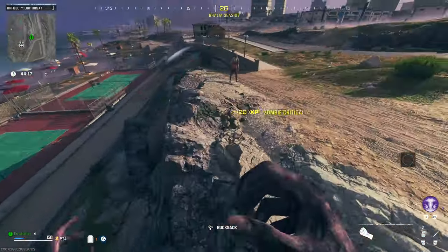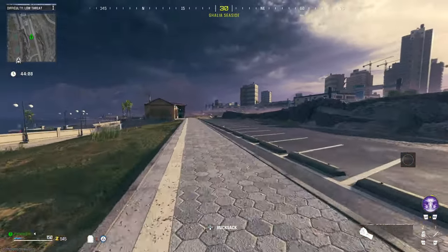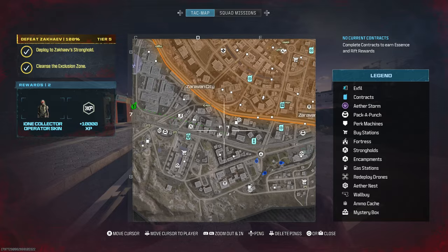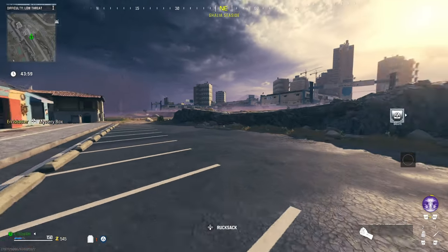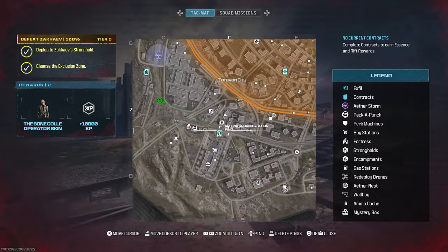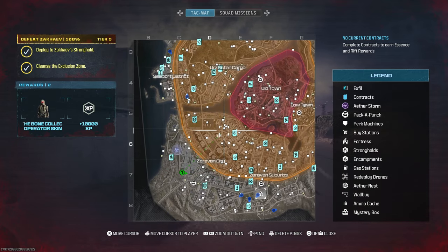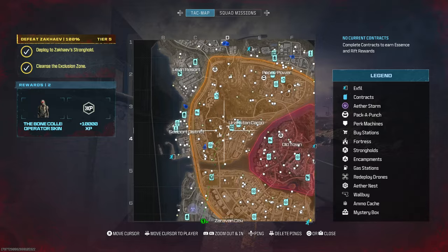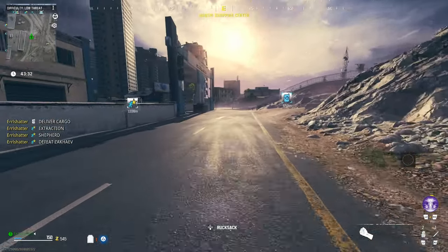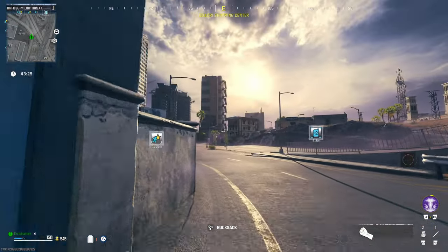We do have throwing knives, so we will be able to take out some of these zombies. And obviously we can always choose to punch them if we want. But essentially we do need to get ourselves enough essence or money in order to be able to purchase a weapon. The idea here is that we are going to head over to what I think makes the most sense - the mystery box over in this location. But we do again need to get some essence. We don't have a self-revive, so if we go down we're going to be in trouble, and we would have to rely on other people in the lobby to hopefully come and pick us up.